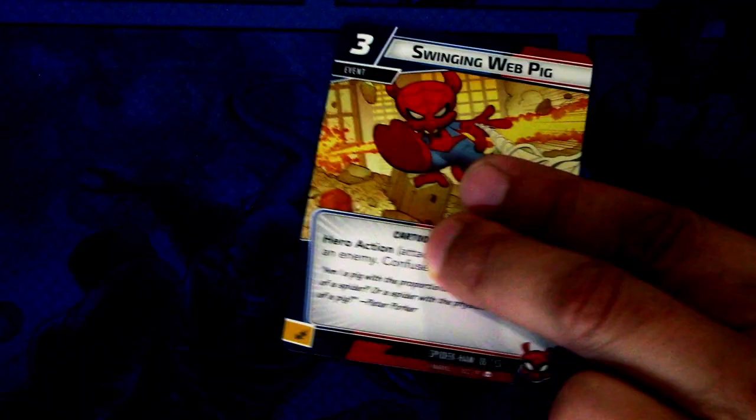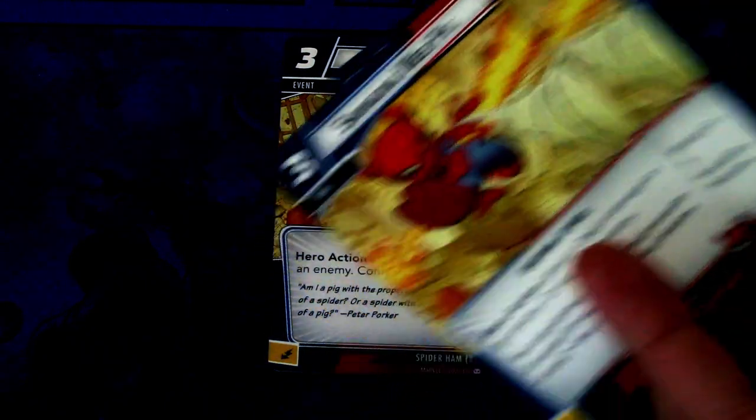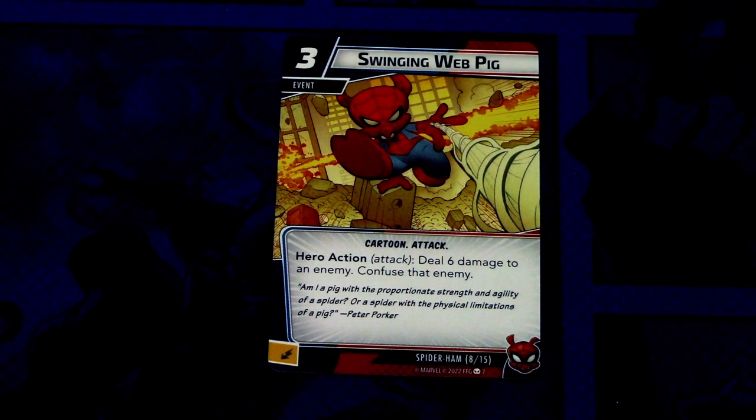Next up we have Swinging Web Pig. There are three copies of this. It is a three cost event, Cartoon and Attack traits, Hero Action attack: deals six damage to an enemy, confuse that enemy, and this can be committed as an energy resource. So a pretty decent damage dealing card.